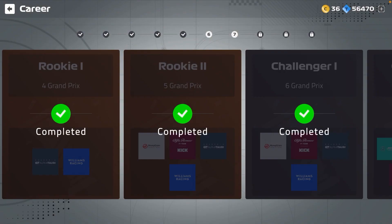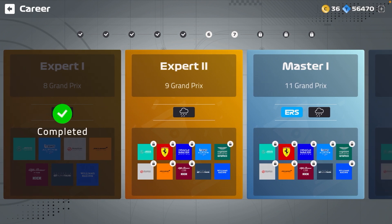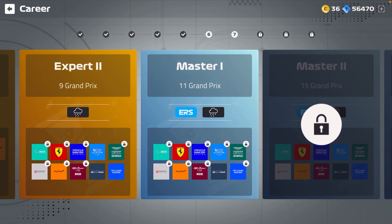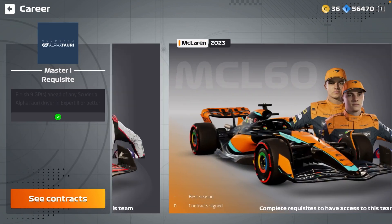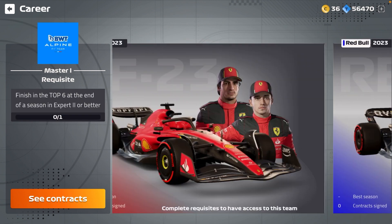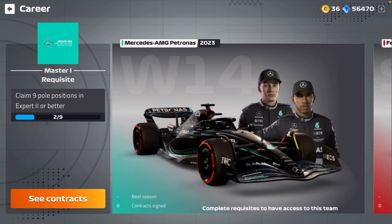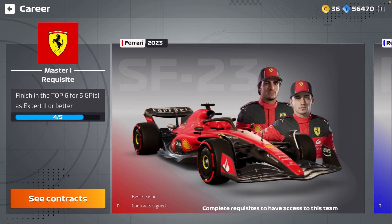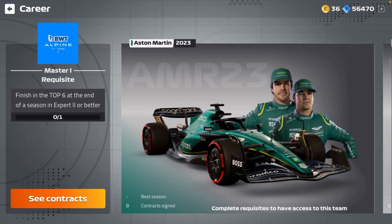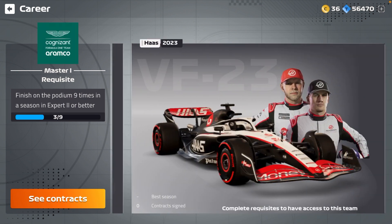We are already above in Master One and there's also going to be ERS — another form of DRS — we have to use it. Let's see the contracts: if we finish top six for five GPs, we might go with Ferrari. Red Bull is going to be really hard, and we're not going to close the gap with Alpine either.